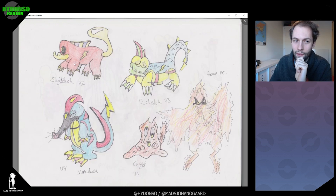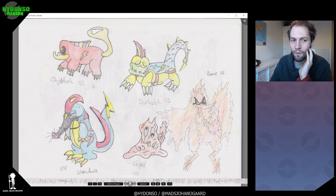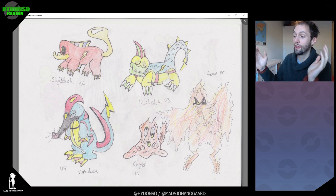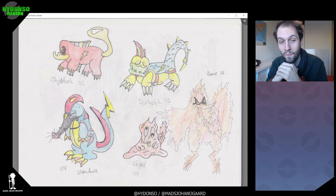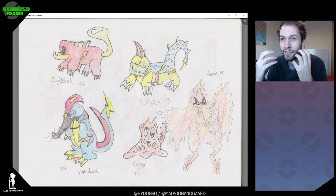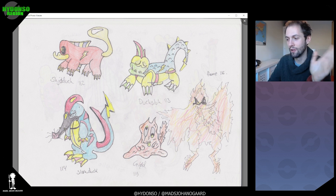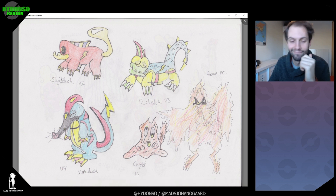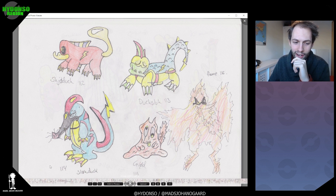I actually have big plans for this line. I'm thinking about making an original or a Pikachu clone out of a platypus, since all my starters have hooked beaks. I was thinking the Pikachu line needs to have a beak as well, so I'm gonna make that. I really like this — it's an anteater and a duck, and it's very cool. Might do something about that.